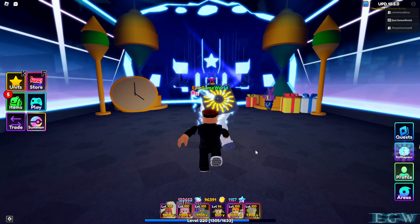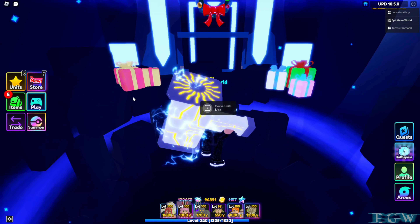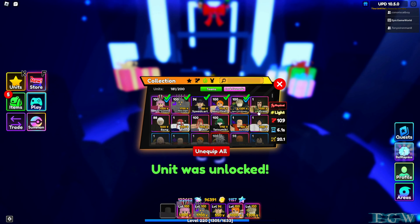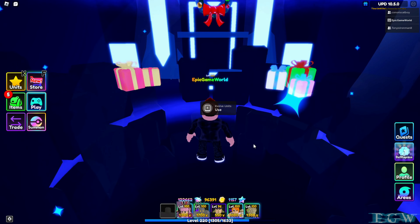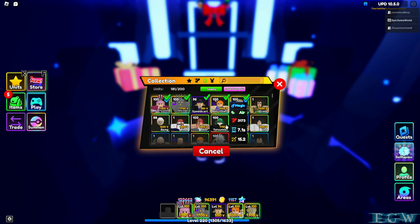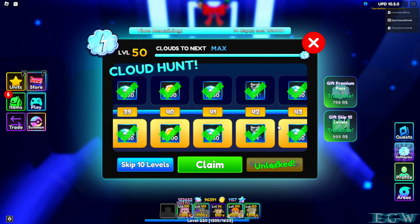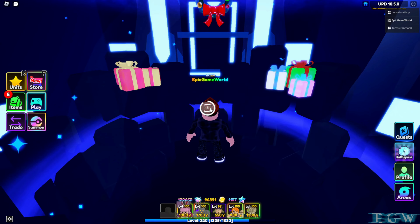The first thing you have to do to evolve any unit is unequip them and unlock them. I'm actually using the non-shiny version here because I don't really like the way the shiny version looks. When you actually purchase the battle pass they give you both sides — the top and the bottom — and they also give you whatever he needs for his upgrade, so I have all of that.